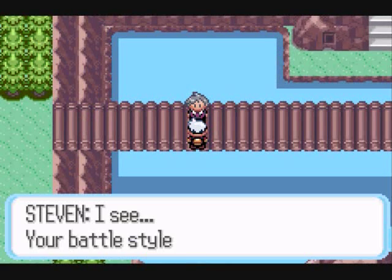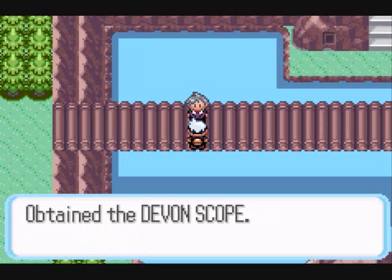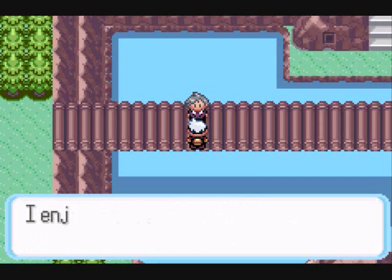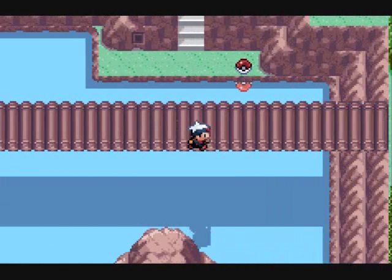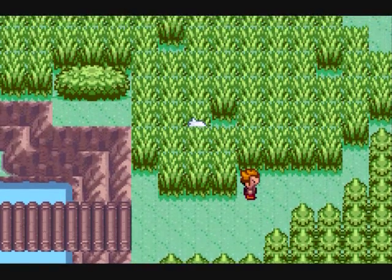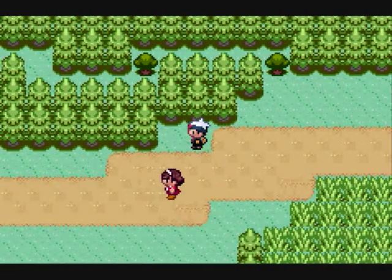Anyway, for no good reason at all, Steven's giving you the Devon Scope. Now, it's implied heavily, and pretty much outright stated, that Steven is Mr. Stone from the Stone Company in Rustboro City's son. So that's probably why he has all this cool stuff, because Daddy gives him all these wonderful toys. Wild Pokemon encounters are great, and now we're going back to actually fight the gym battle.